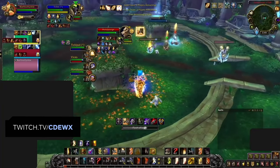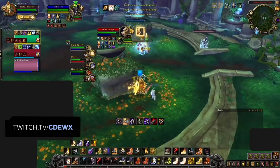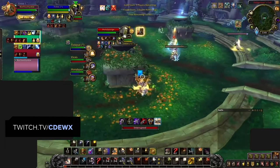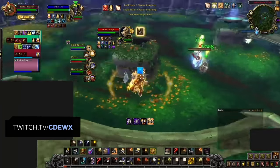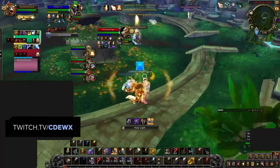Why would you ever want to use Infusion of Light on Flash of Light instead? First of all, the cast time is much shorter, so you can heal your teammates faster when they're at low HP - sometimes you won't have enough time to cast a long Holy Light if they're in serious danger of dying. Additionally, Holy Paladins have recently seen a 30% nerf to their mana regeneration in PvP, so Flash of Light combined with an Infusion of Light proc is also a great way to save some much-needed mana.